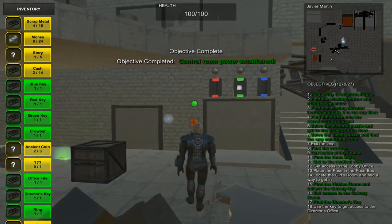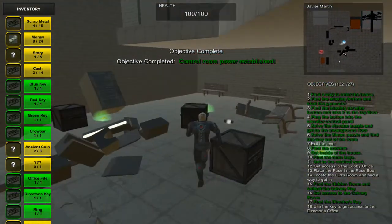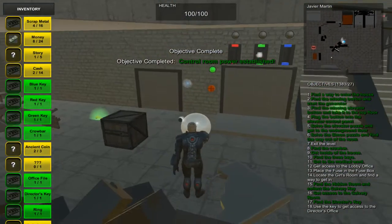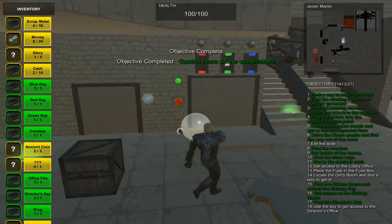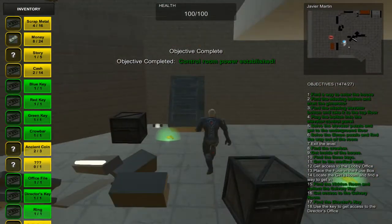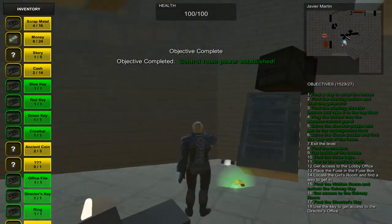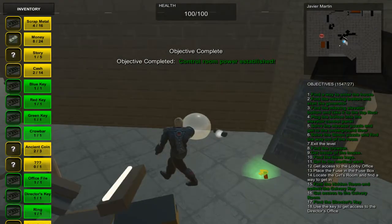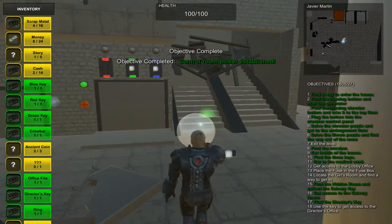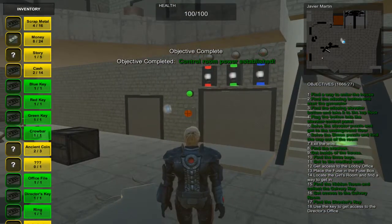I did see green first, so I will put that in place. Next one is blue — so we take the fuse over to blue. And the last one over here next to the vending machine. We got the last one.